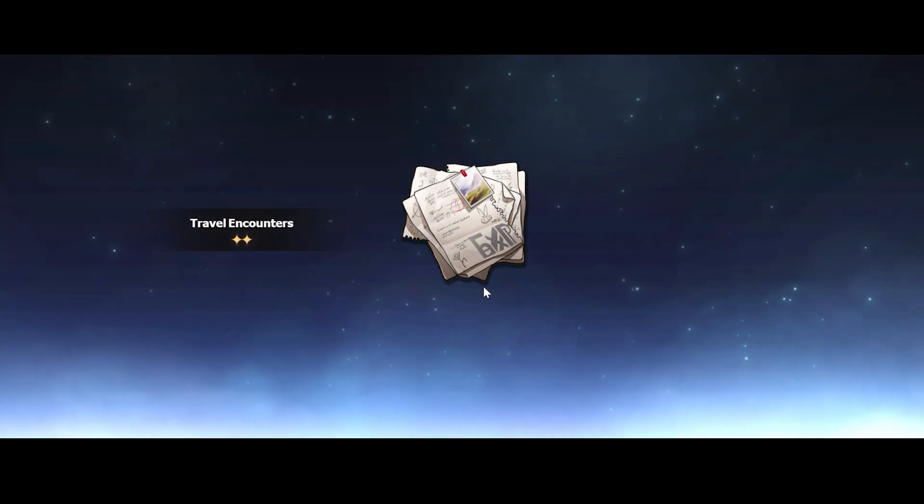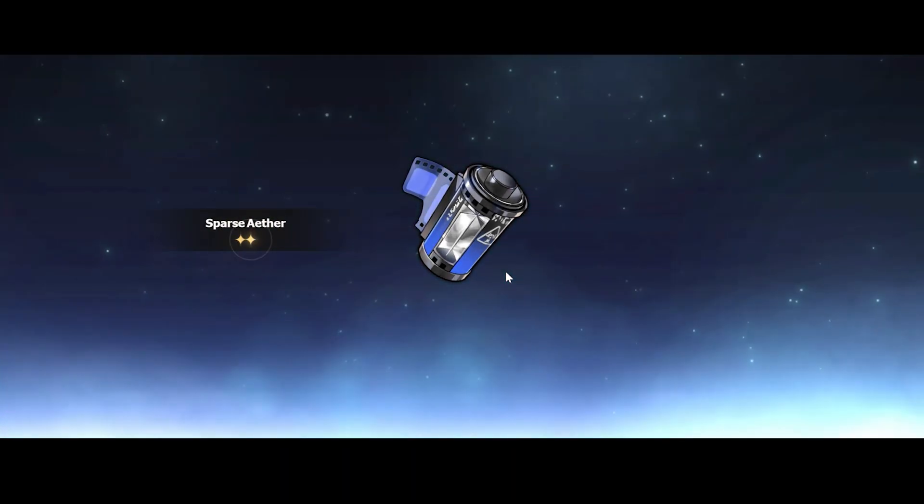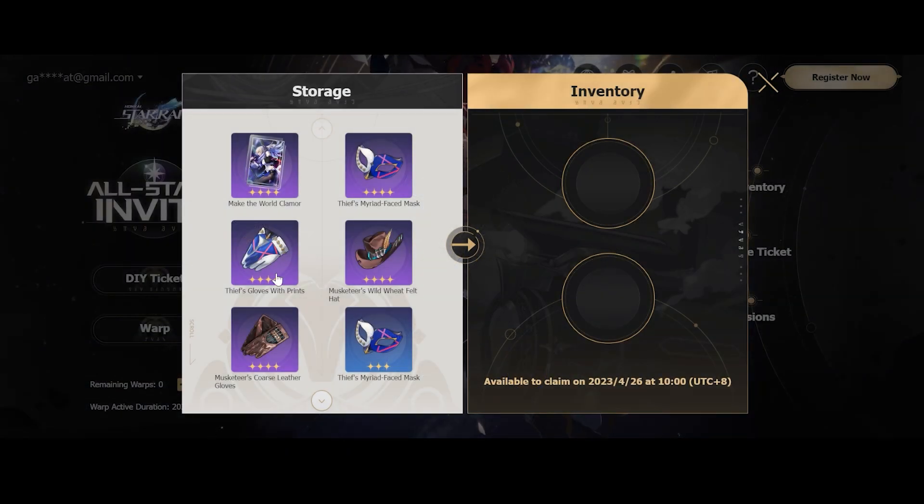One thing to know is that all the gear and relics in the game can go up to the 5-star equivalent, which is the gold background, and the ones they're actually giving are 4 stars, which means you will eventually replace them. So some of you who are planning more long term don't really care about this gear because eventually they will just be used as fodder later on.